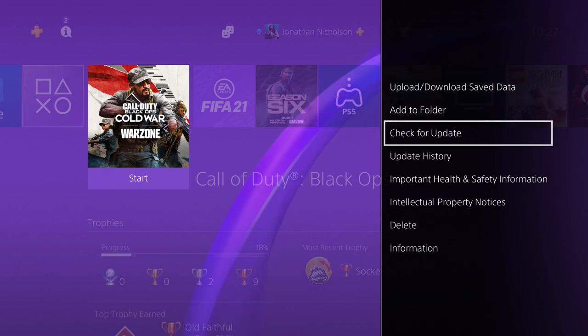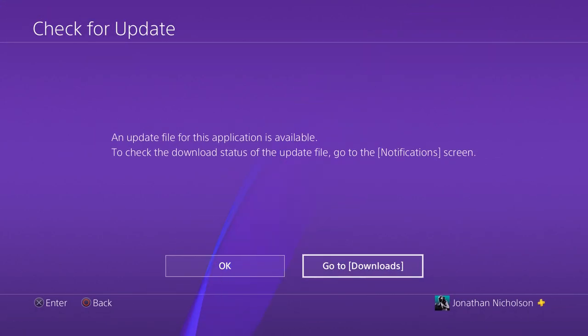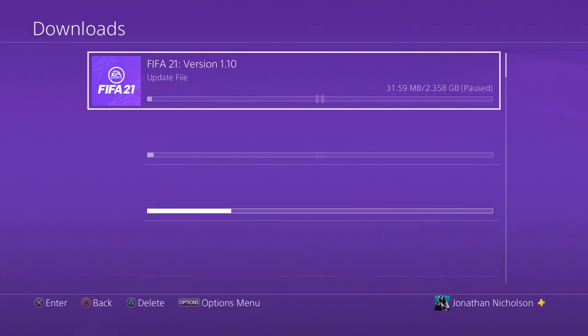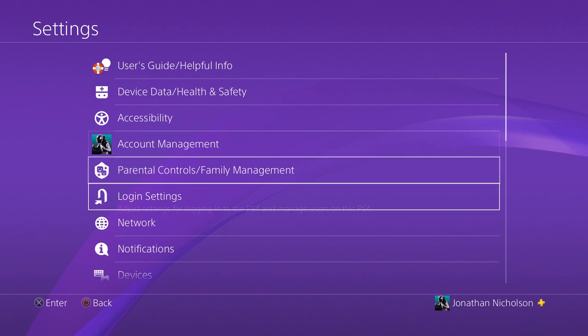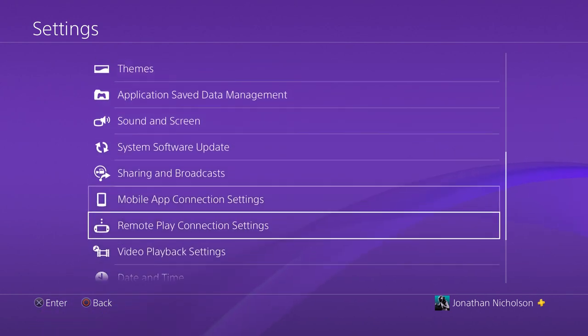For PS5 and PS4 users, you should get an automatic download if you have the correct settings implemented. If not, you'll need to go and do it manually — find your game, press the options button and then press 'Check for Update'. If you don't feel like getting up early, we'd also recommend having automatic downloads turned on whilst in rest mode.